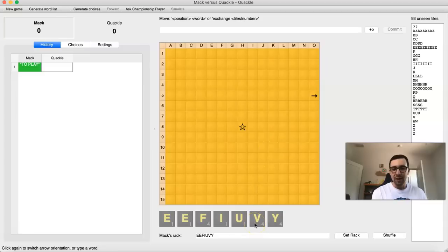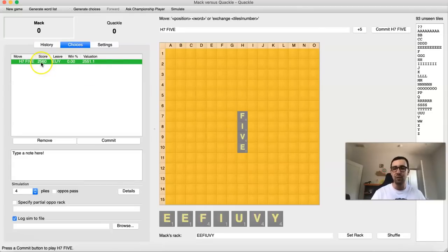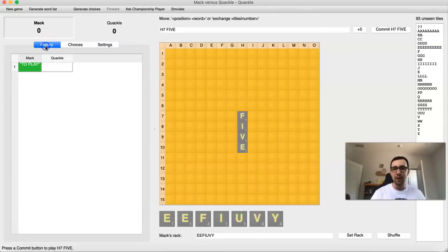So I've got a kind of clunky rack. I could play FIVE here — that's 4, 8, 9, 10 times four to the fourth, so that's 2,560 points. But I'm not actually sure that's worth it. Because bingoing is just so important. The longer the word you can make in this game, the better, because each additional letter is going to be four times the additional score.